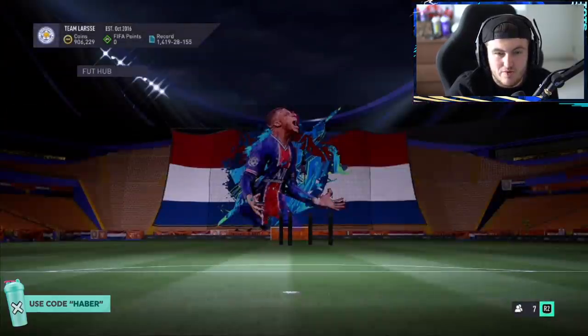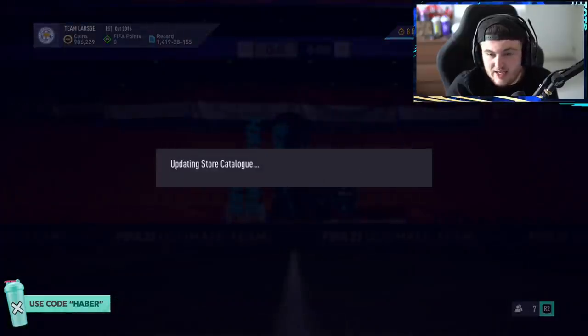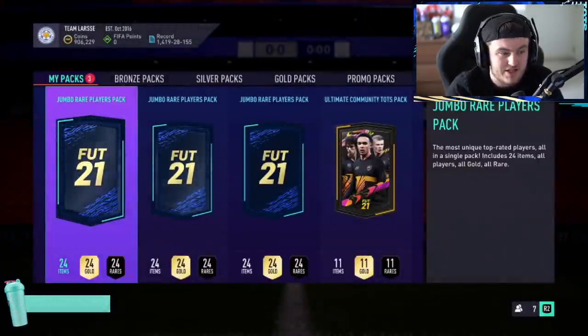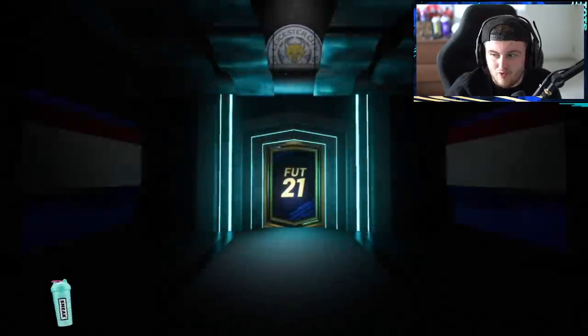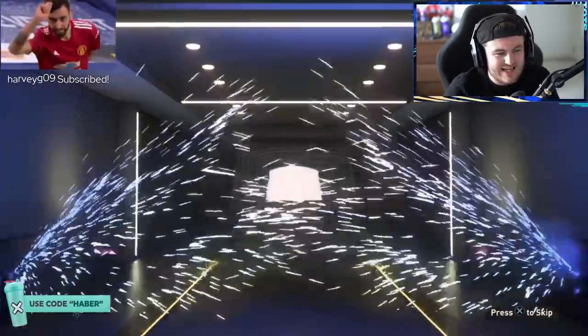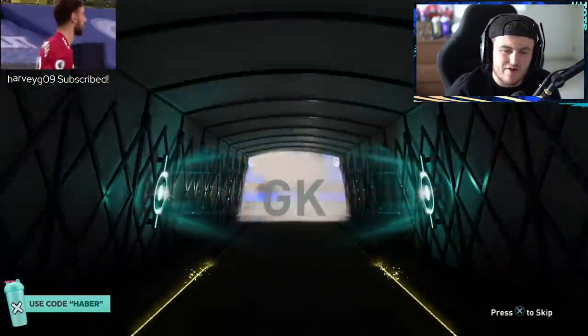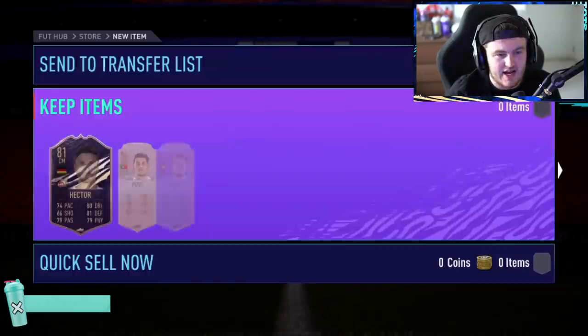However, we're going to do the Community Ultimate TOTS pack, and hopefully that's going to be where the luck is. We've got three 100k packs first. We are yet to get a walkout in one of these 100k packs on the rewards yet. Yes, walkout! Let's go - Team of the Season. French goalkeeper - Areola. He's worth about 60-70k. Can't complain. Here's a Community TOTS in the pack. We'll take that.